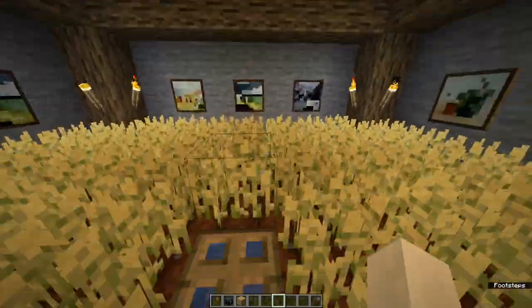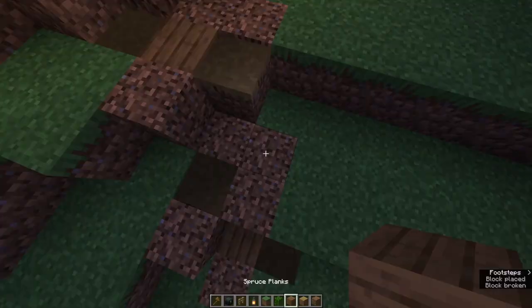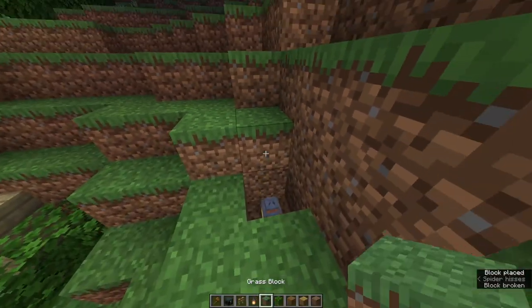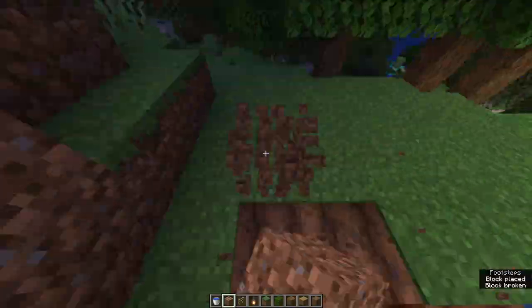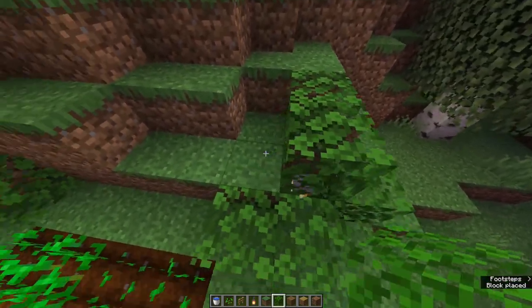Everything can be expanded though. Outside, I usually recommend adding a path with texturing. Adding lantern posts also makes a big difference. So far it looks great, but we aren't done yet. Add a small non-rectangle farm, and also vegetation made out of leaves and other flowers for more detail.